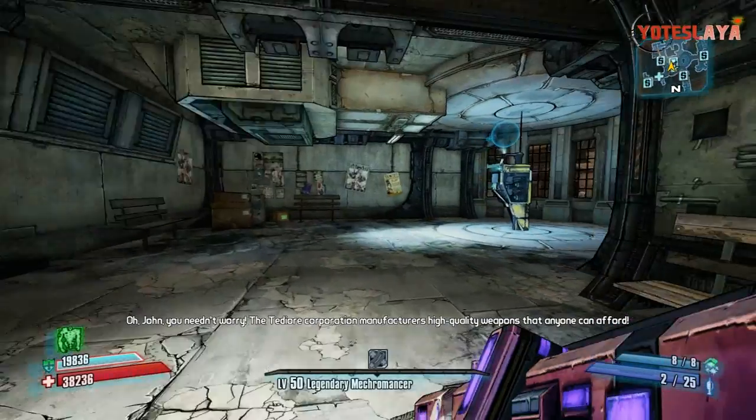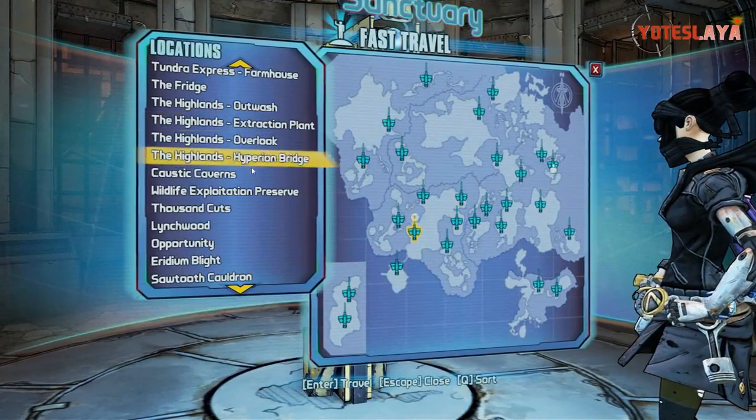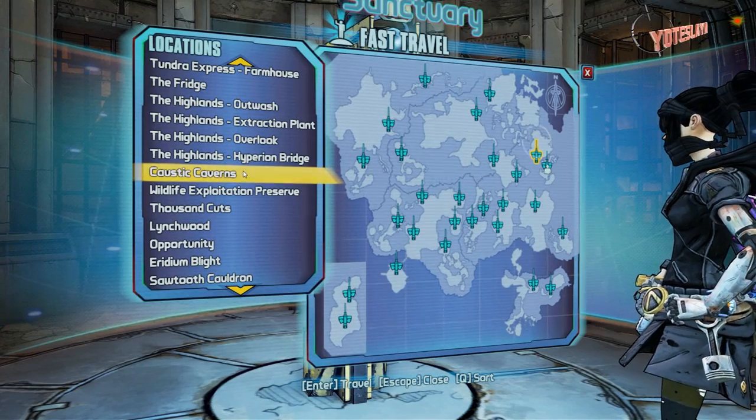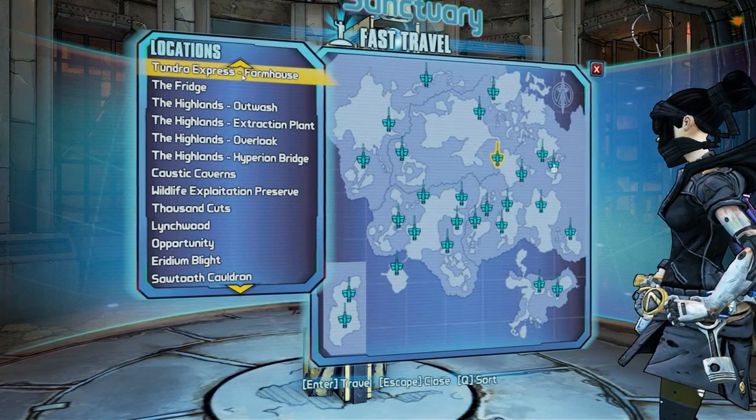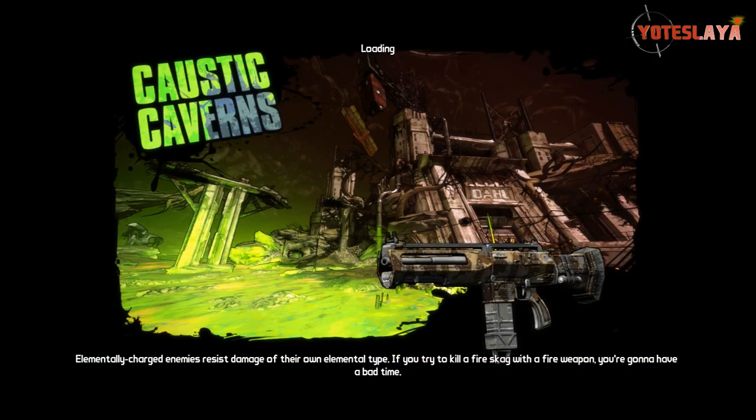To get this beast, it's not like your typical legendaries where you farm one certain enemy. You get these from killing chubby enemies. The best place I've found is the Caustic Caverns for sure, but you can also find them in the Tundra Express, as well as anywhere in Pandora. Those two locations are the best places to get these to spawn.